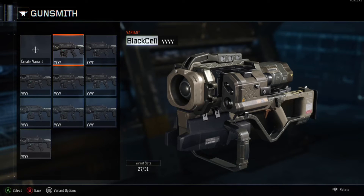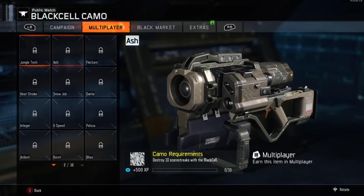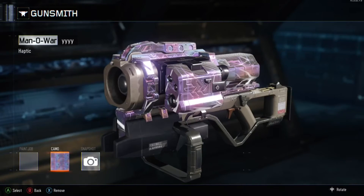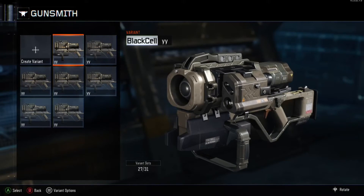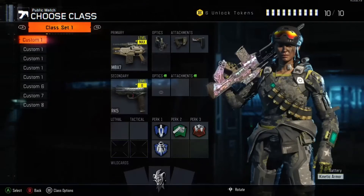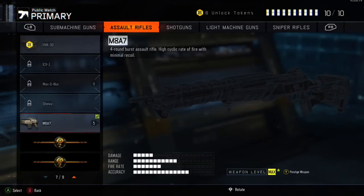This is the screen you should get, with manuals and the Black Cell option. You want to click here, press the camo you want — I want this camo on my Man-O-War — press that, then save the variant.